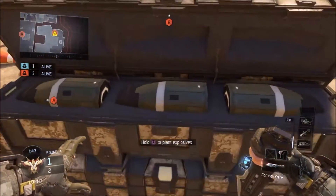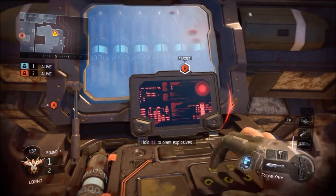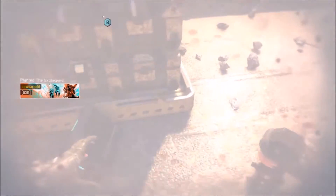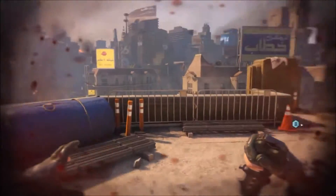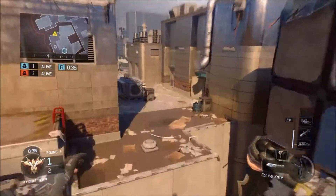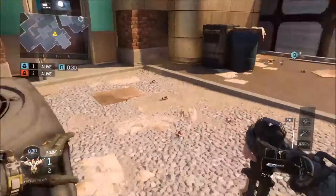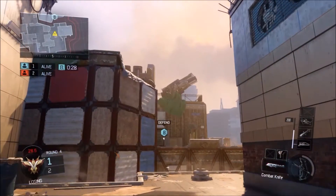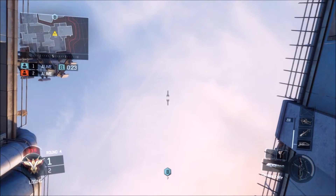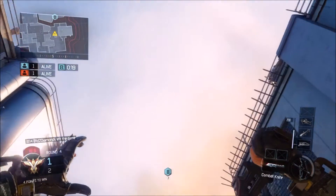We've got two spots on this map — one for the A bomb, one for the B bomb. For the B bomb, you just have to plant the bomb on the middle of the bomb on this side. Make sure to plant it in the middle or else it won't work. Then go to this corner, look all the way up above the B bomb sign, and throw your tomahawk and you'll get a nice kill. This spot is very good and very easy — you can't really do it wrong because it's in a corner.